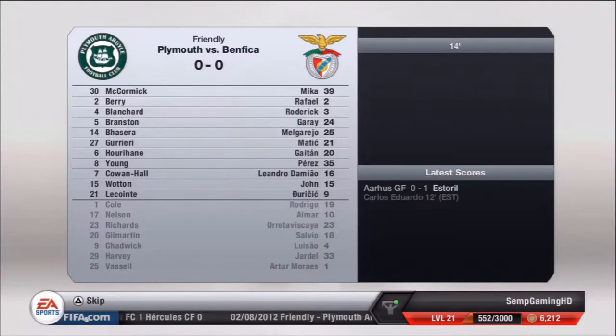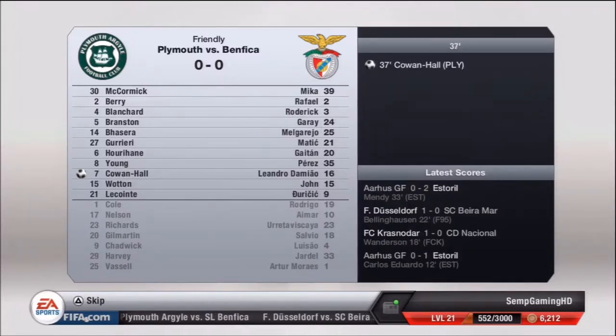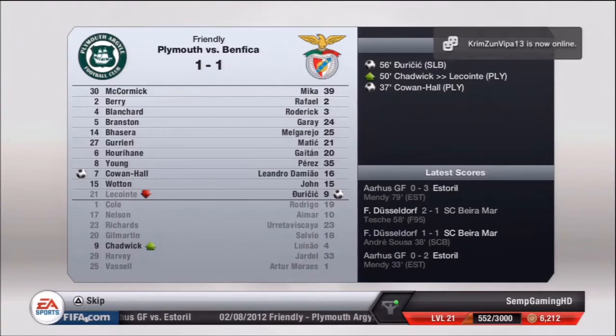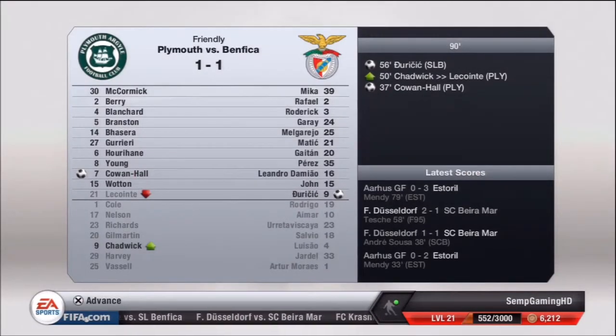Simulating this one again as I really don't enjoy playing preseason friendlies — I think they're a bit of a waste of time. Plymouth have taken the lead after 37 minutes with a goal from Crownhall, but Juricic has equalized in the 56th minute. Nothing else happens and that is how it ends — a one-all draw. Not the greatest result, but at the end of the day it is just preseason.